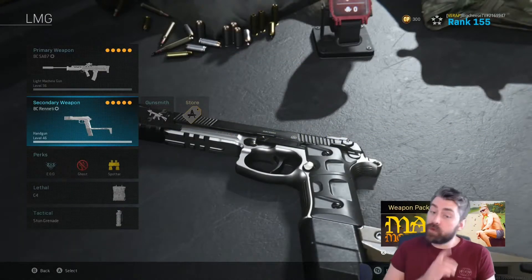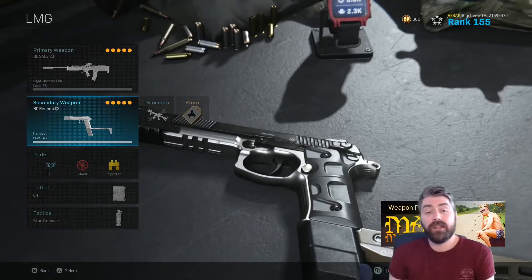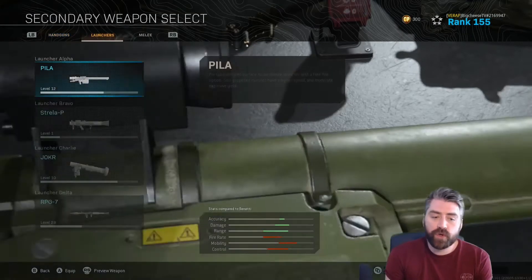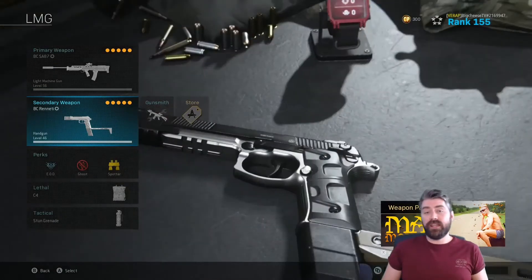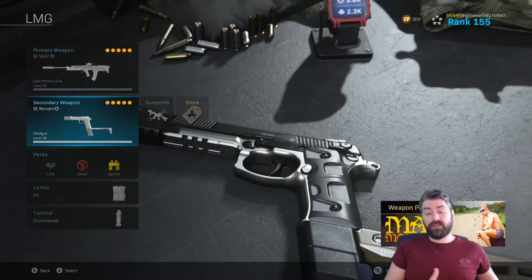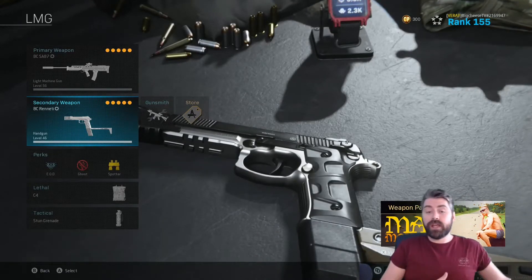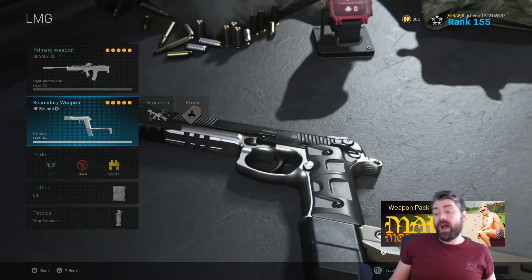For the rest of the loadout: I run the Renetti as a secondary. You could absolutely swap it out for a launcher if you want — it's entirely up to you. The reason I run the Renetti is for that rapid fire. I know it took a nerf and it doesn't melt people as much as it used to, but it's good for cleaning people up and finishing off enemies with cracked armor in close quarters.